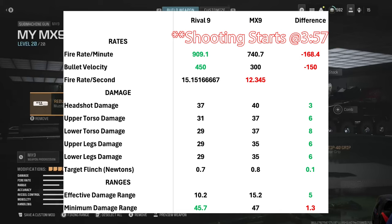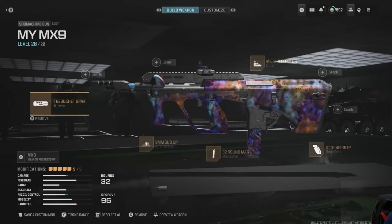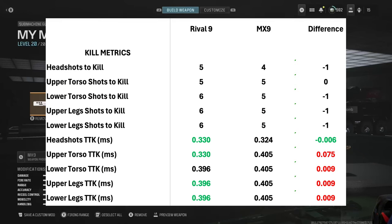Bullet velocity is 300 meters per second, which makes it subsonic — therefore there are no skulls when you kill an enemy. Another benefit of this gun: no tracers, so those on the map can't see your bullets flying and the bullets don't lead them back to you.